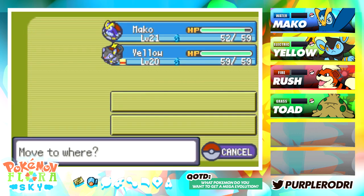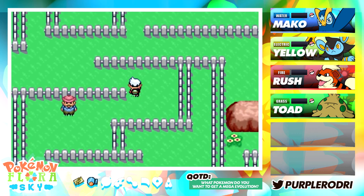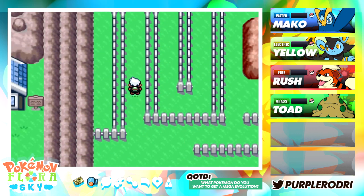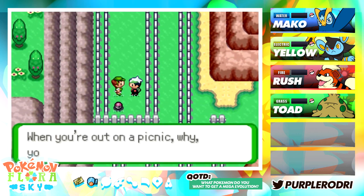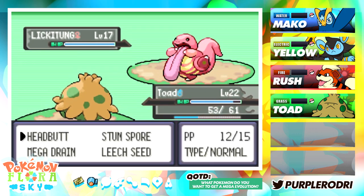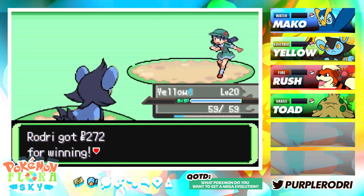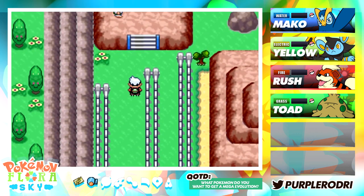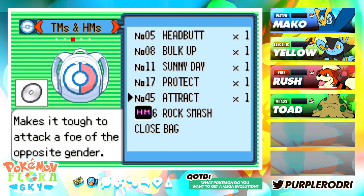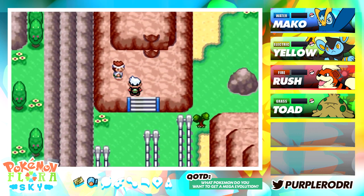I'm going to put Toad up in front because it looks like we have a hiker coming up. I dodged him — I actually just dodged him twice! So we did pretty good. I wonder what this item is down here. We found TM11 Sunny Day — that's actually a really, really good TM and it's definitely going to come in handy. We also have Protect, so we actually have a lot of really good TMs that we can teach our Pokemon.